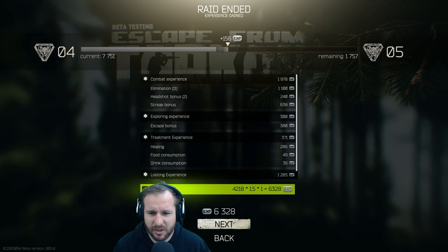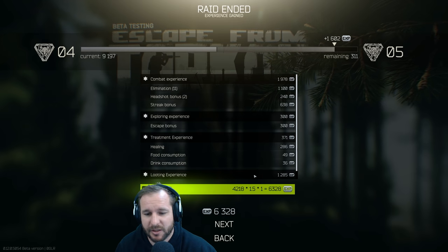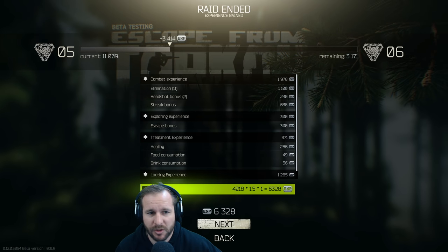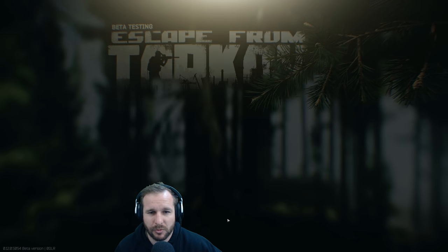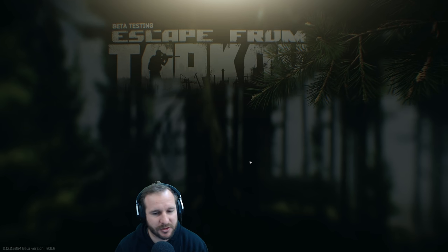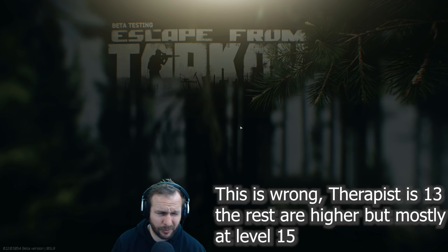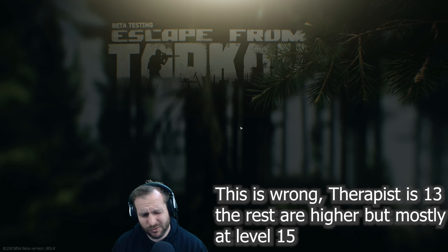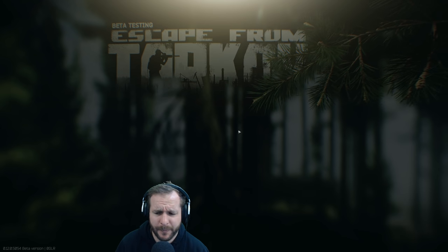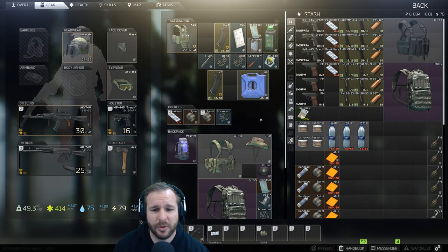We shot about 94 rounds and hit around 50% of our shots. The big one here is we've hit level five, which unlocks Skier. We've got Skier's first quest ready to go, and we'll just hit level six too — no big deal, since five and six don't really make that big a difference. The first trader level twos that you unlock are at level 15 — that's Ragman, and you need to get him to level two for one of his first quests. Something you want to work towards.